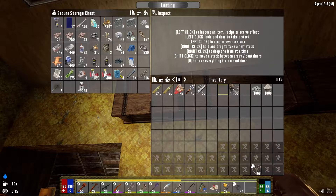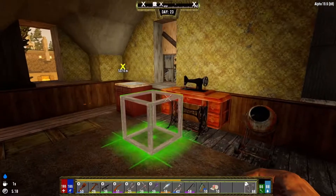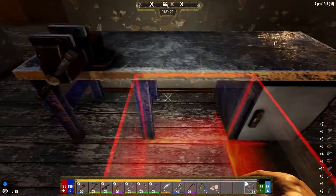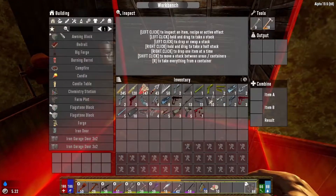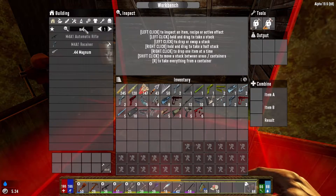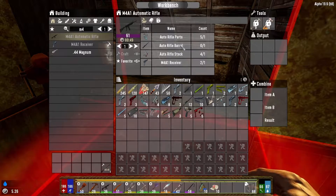Today will be a little bit of organizing. The second thing was the Winchester - I need to take all this because it will be easier. Can I make Winchester? Yes, I can make it in a workbench. And the M4 - what am I missing? Auto rifle barrel. I have everything else for two M4 level 61.